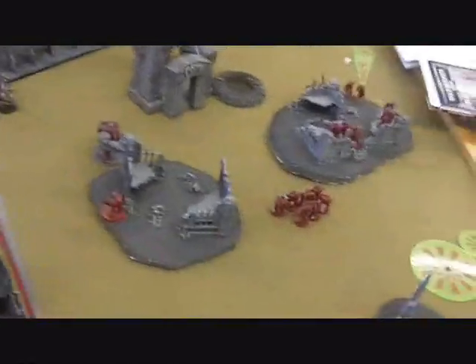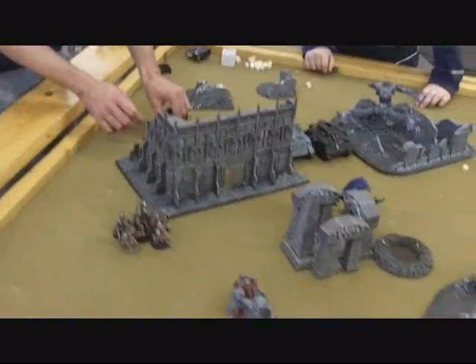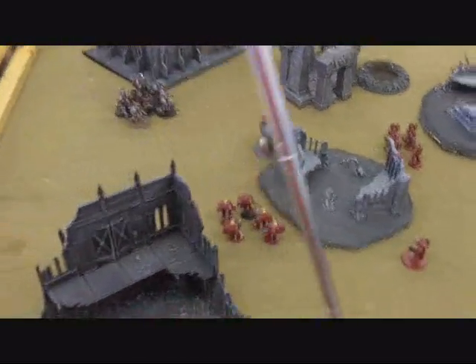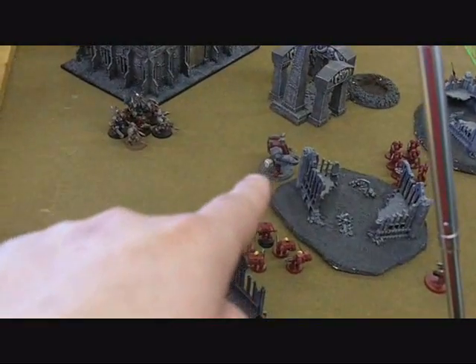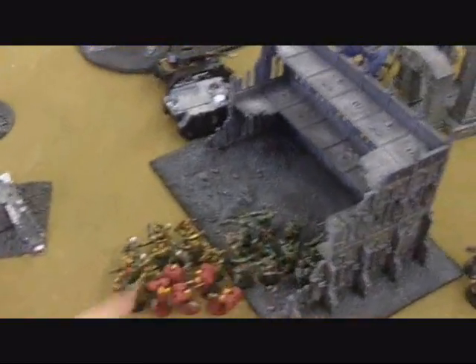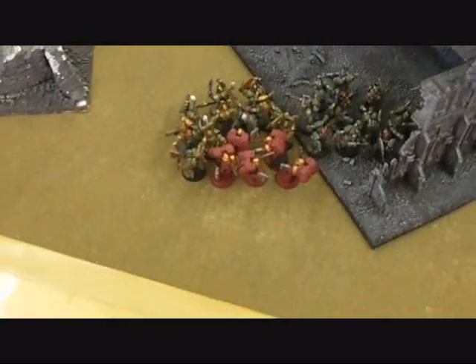Now starting the top of Turn 3. The Vanguard Veterans are coming in via Heroic Intervention. Fast Attack tried to shoot at the rear of the Dread but failed. The Relentless Missile Launcher guys shot at the Dread and managed to immobilize it. The Snipers and Devastator Squad tried to take out the Demon Prince but failed. The Vanguard Veterans are now going into assault — they chose to assault the Khorne Berserkers.